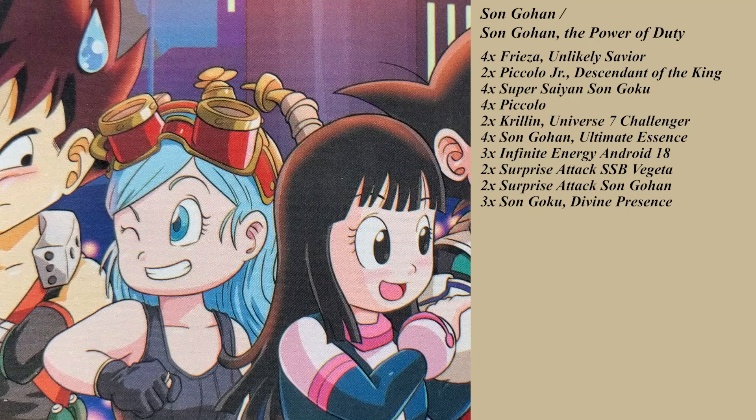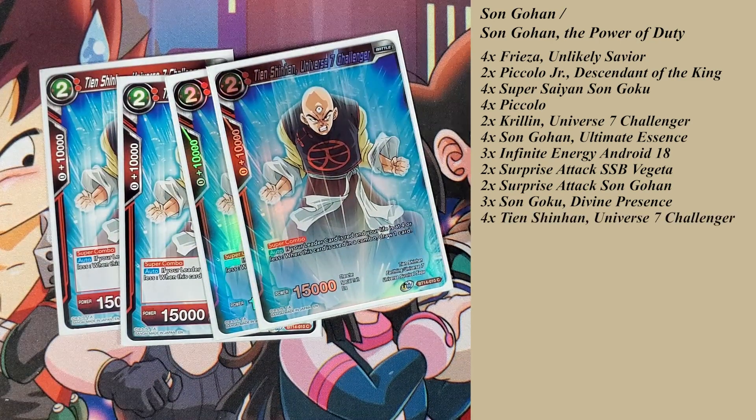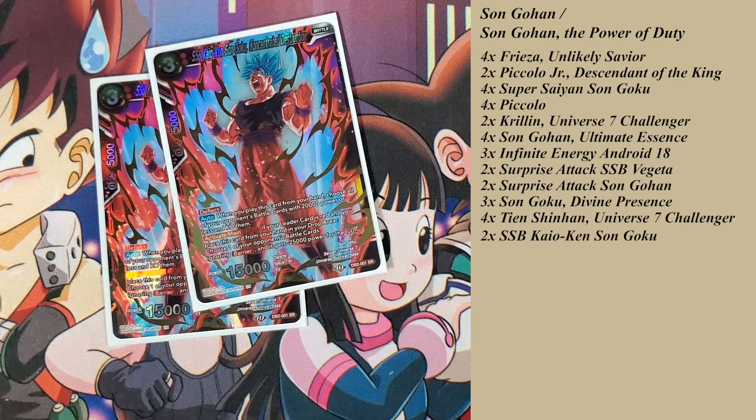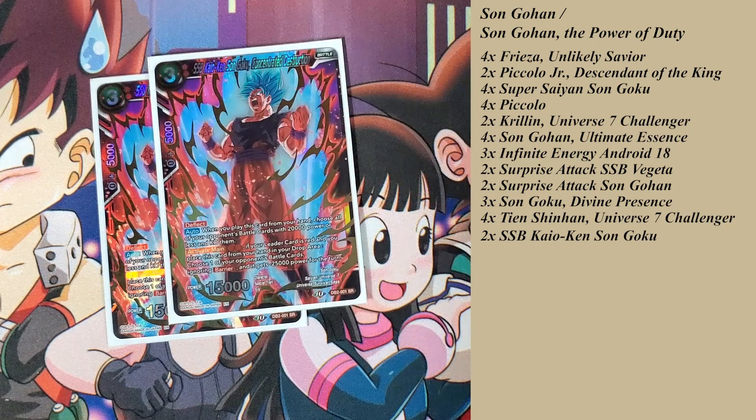For super combos, I run Tien — he's a Universe 7 card. As long as your life is four or less when you use this card, you draw one card, and then the leader causes you to draw another card, so it's like a draw-two super combo without discarding anything. Kaioken Son Goku is a potential board wipe: for three energy it has deflect, and when you play it you choose all of your opponent's battle cards with 20,000 power or less and KO them. Or for two energy if your leader is red, you place this card from your hand to the drop area and choose one of your opponent's battle cards ignoring barrier, giving it minus 25,000 power for the turn.